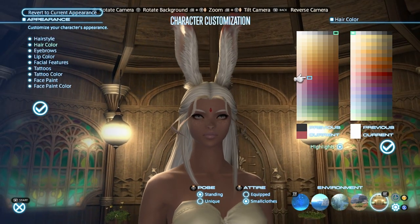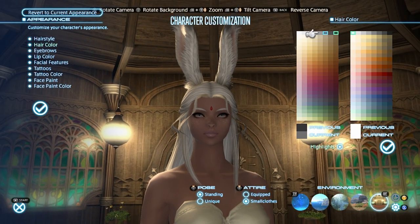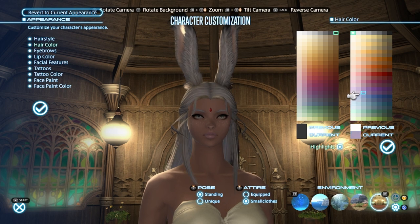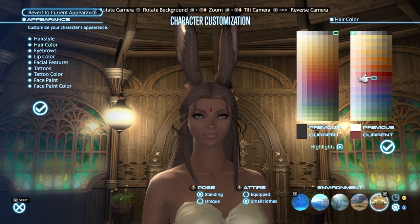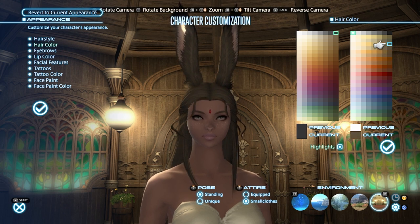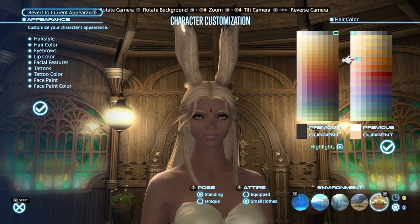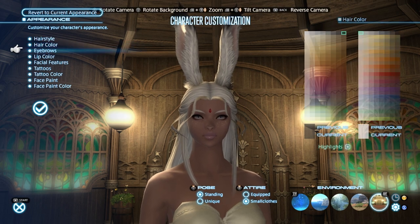We will have a marker added to the character sliders which means we can view the previously selected value. I always struggle with — wait, was this the same one I was just at or is it a little lighter or a little darker? They are also adding a help message when selecting birthday and patron deity that will let new players know that this has no effect on their gameplay. They should also add this to picking character race as well since this also doesn't affect your gameplay.